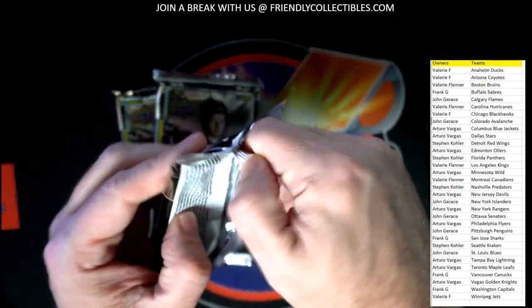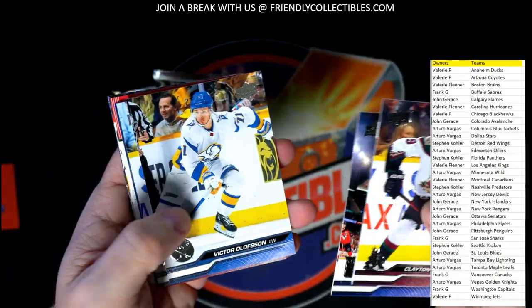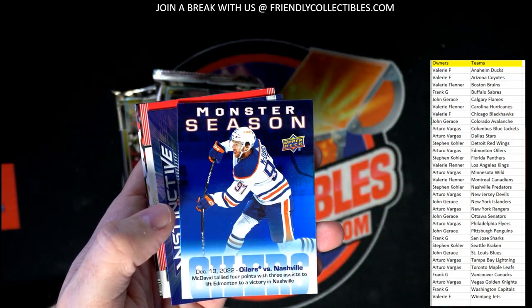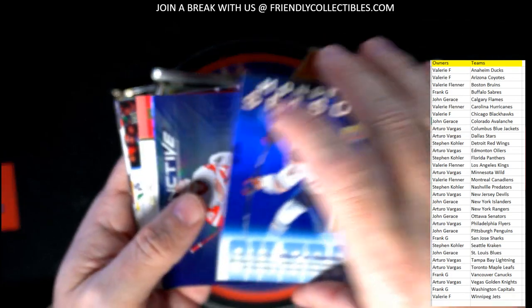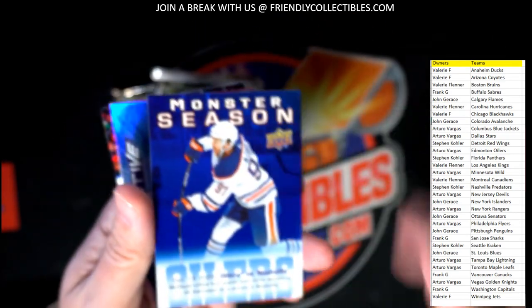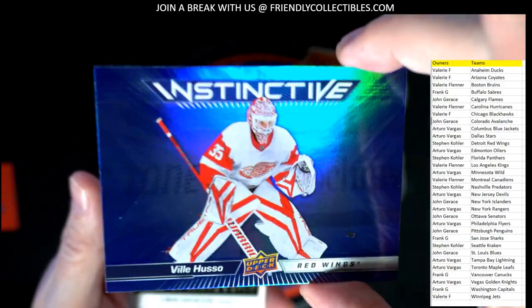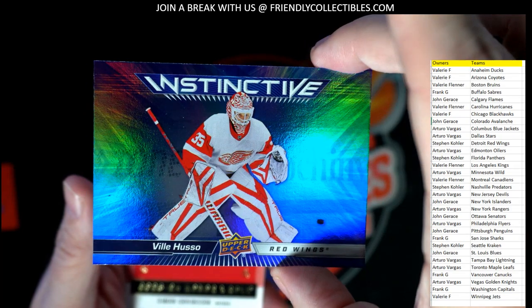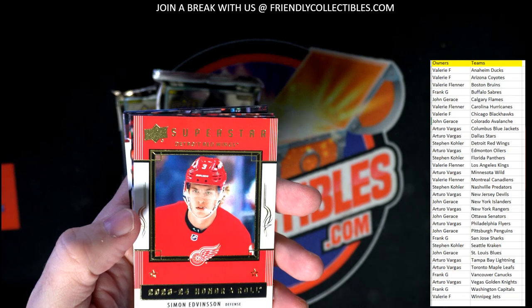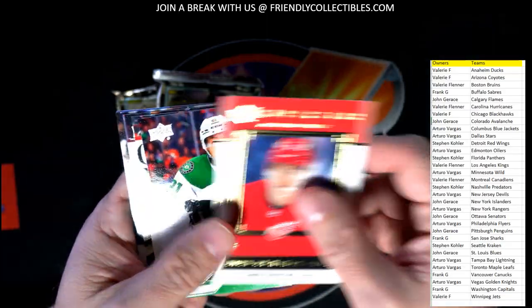Three packs left — gotta pull it! Monster season — Oilers versus Nashville — Connor McDavid. That one is Arturo, coming out to you. Pulling all kinds of Connors out of here! Instinctive — Detroit — going out to Stephen K. Stephen K got the Superstar. Another Detroit going out to Stephen K.